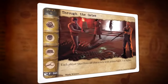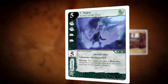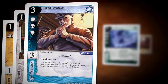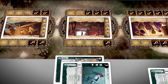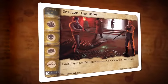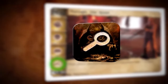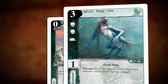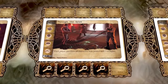The player who wins an arcane struggle may immediately ready one of his committed characters; that character is still committed but no longer exhausted. Player one has zero arcane icons and player two has one, so player two wins and readies the adult deep one. The winner of an investigation struggle may immediately place a success token on the story card being resolved. Player one counts one investigation icon to player two's zero, so player one wins and places a success token on Through the Gates.